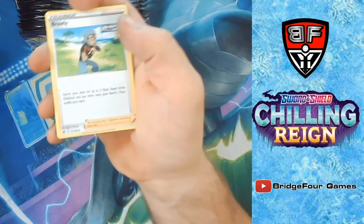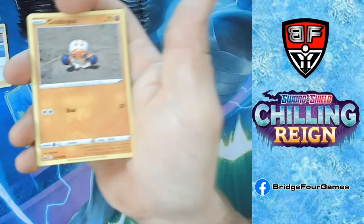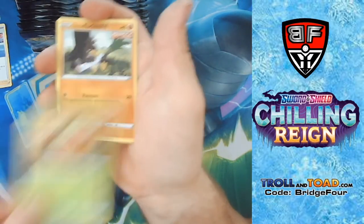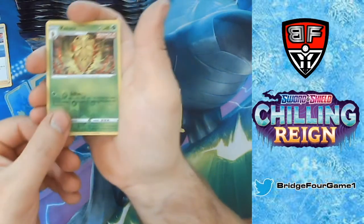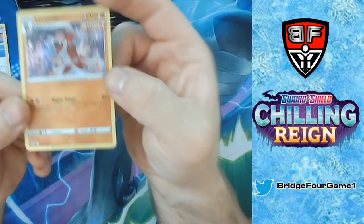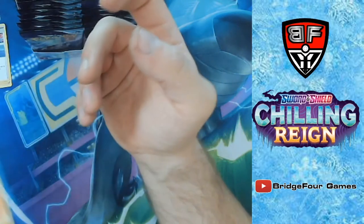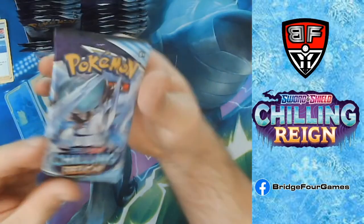Brawly, another Whirlipede, Clobbopus, Grookey, Sneasel, Weedle, Galarian Farfetch'd, a Reverse Holo Kakuna, and a Holo Rare Liepard — Single Strike. Rogue Fangs does 10 more damage for each Single Strike Pokémon in your discard pile. So we got two Holos so far — not too bad.